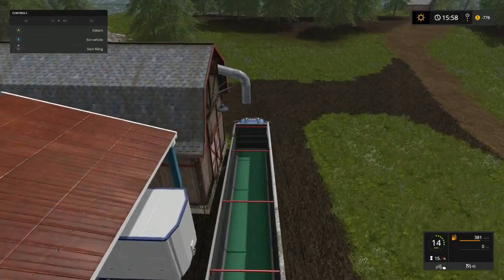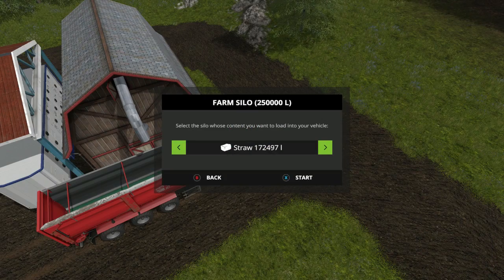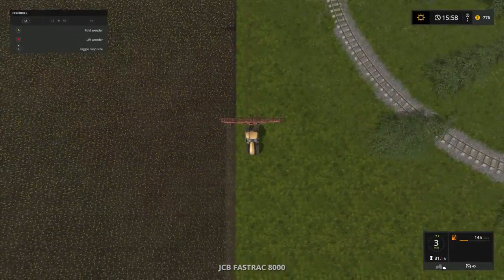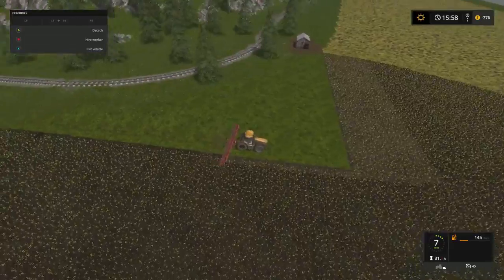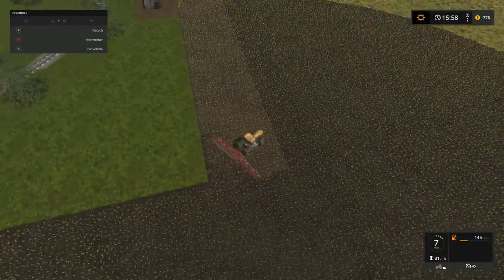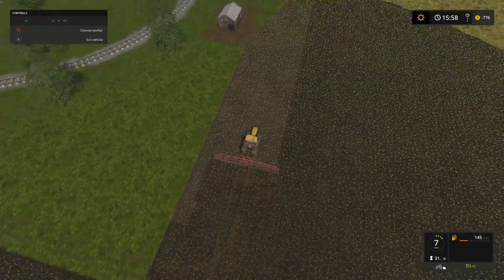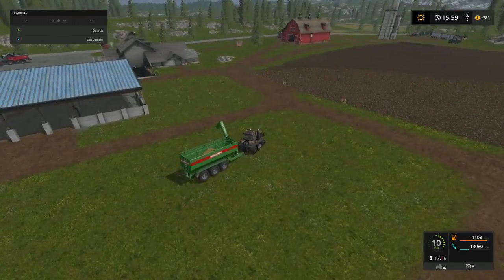Folks, here's where all the possibilities are gonna come out. Start filling straw. All right. Before we finish this field — I guess we can go ahead and finish it and go back over. I'm just going to hire a worker and let it do its thing, come back to it in a minute. We gotta get some more stuff done.